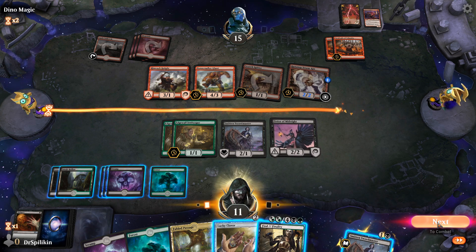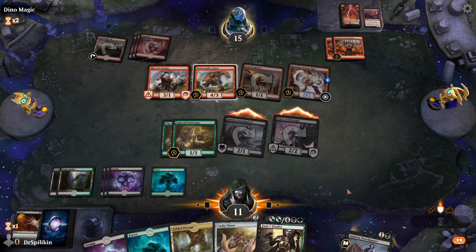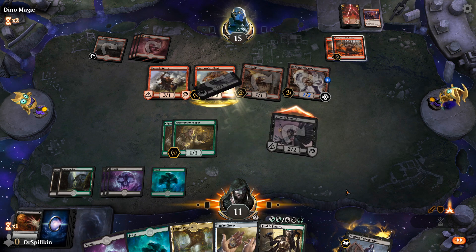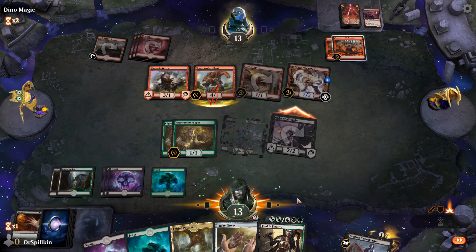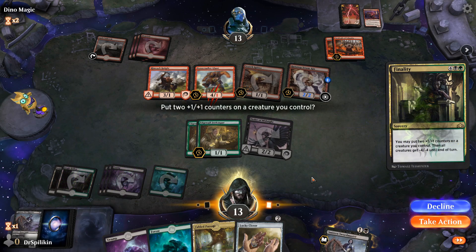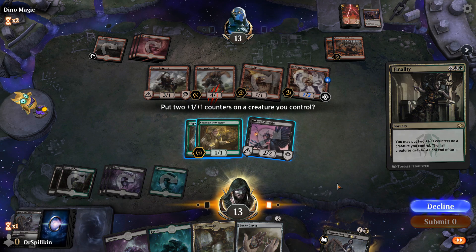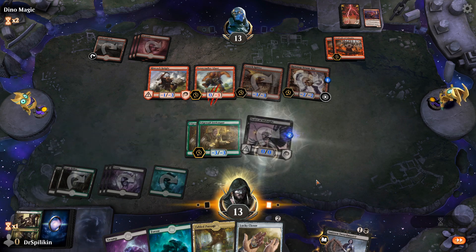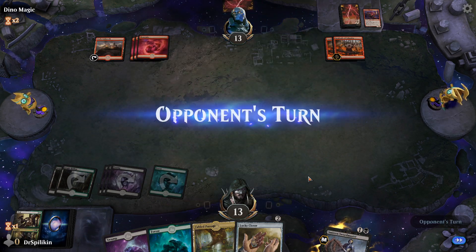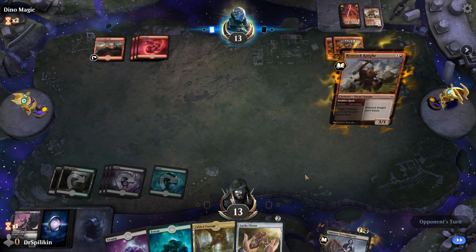We'll swing in before we Finality — we're not going to deal as much damage to their face but we'll gain life and that's more important. And this Finality is actually going to kill everything. Now we're both just top decking.